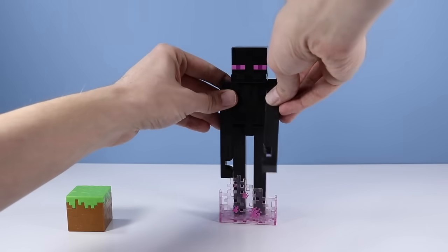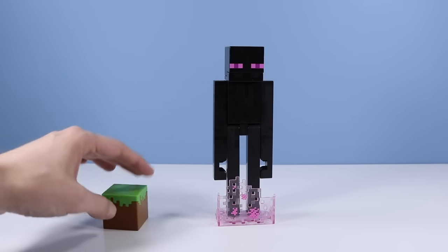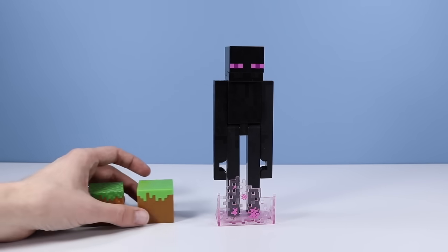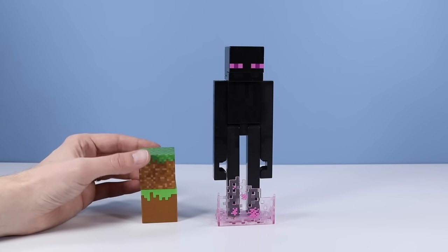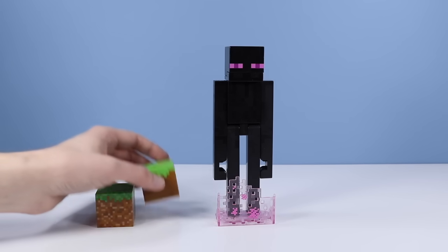The Enderman is here looking very tall. The Enderman comes with a block of grass. I really like how Mattel does their blocks — it's kind of a two-layered plastic thing with a little bit of texture. You can compare it to the Jazwares block, which is almost the exact same size. I could do a whole 10-minute review on these blocks someday.